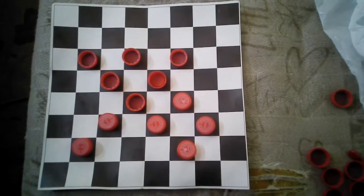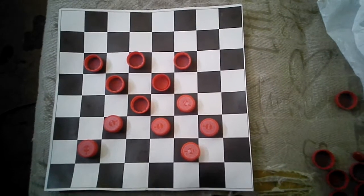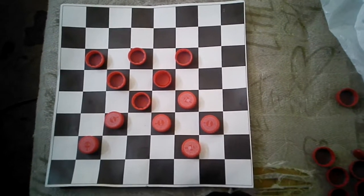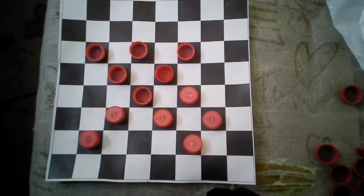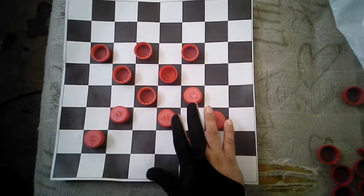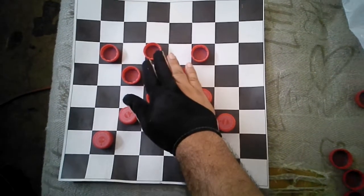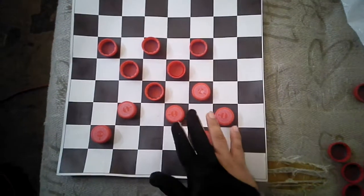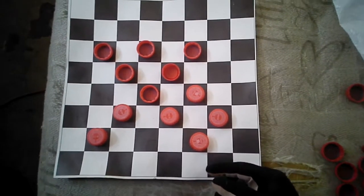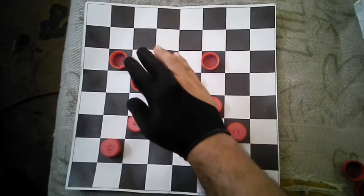How are you doing today, my people? I'm bringing you this type of game where we can usually be facing an opponent. We can be on the red position, and on the other hand we can be on the white position — white checkers, red checkers. Both sides can be blocked.